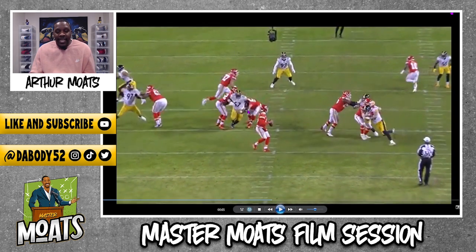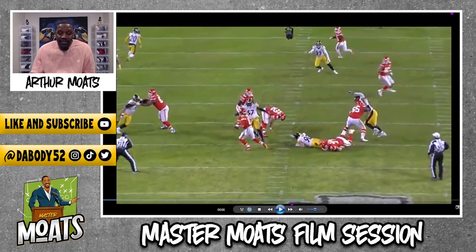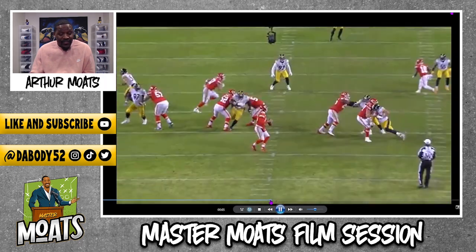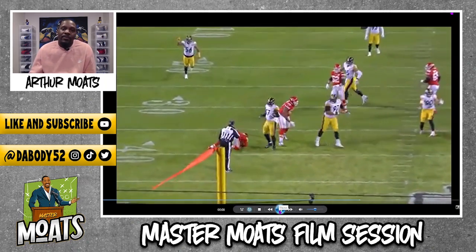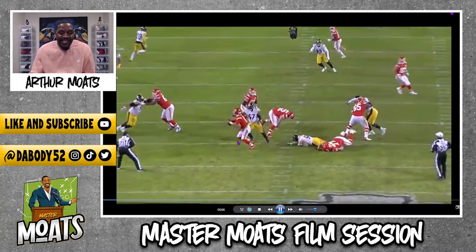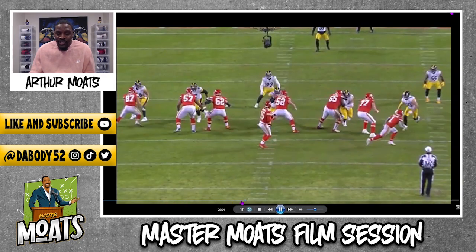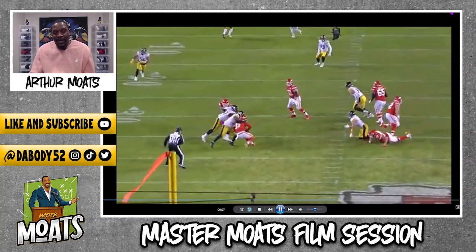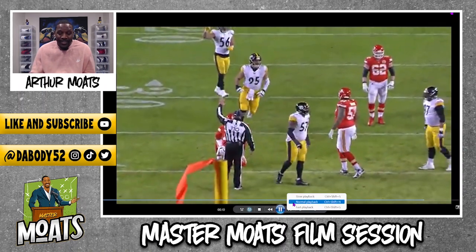Now it's just: run through the arm. He clears it with the off-hand. The guard's too late to give him help. He doesn't leave his feet — thought about it, but he doesn't. And I also like the fact that he mirrors: you flash the hands, because that is going to make the quarterback pump and bring the ball back down. By doing so, you can close the gap and ultimately finish the play to get the sack. Nice technique — not jumping, not allowing Mahomes to outrun him. Good job by Cam, because Cam is the contain here, and if Cam doesn't do his job, Mahomes can continue to burst out.